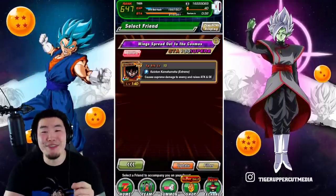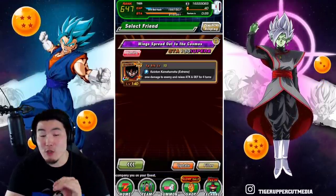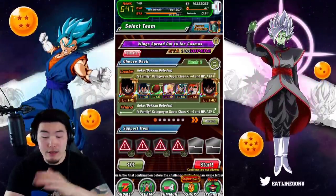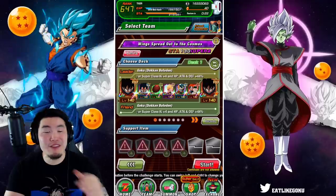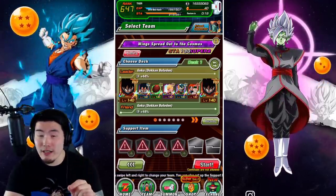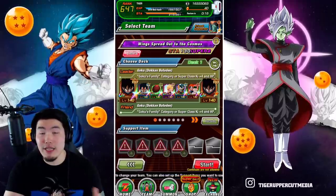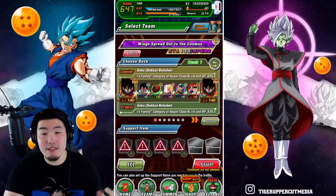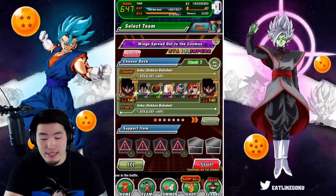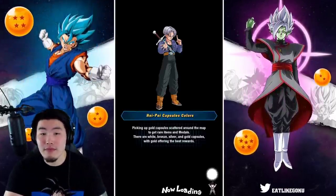130 stamina — that's insane. And the special friend they give you is the Extremely Awakened April Fool's Goku. There's my full team: rainbowed, fully Extremely Awakened, SA-15. Super Attack 15 is not required, but obviously it helps. So if you guys have the time, I would get all the units to Super Attack 15 as well. Let's jump in.